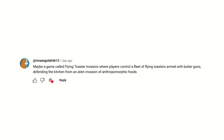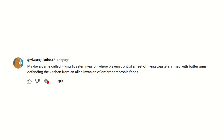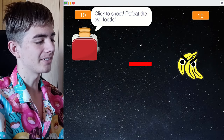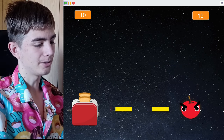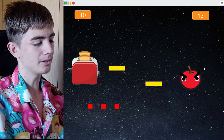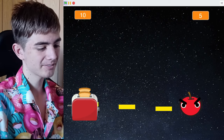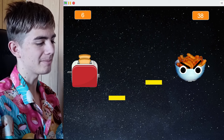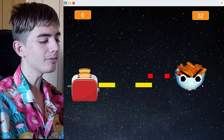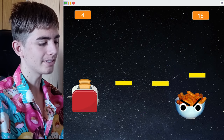Maybe a game called Flying Toaster Invasion, where players control a fleet of flying toasters armed with butter guns, defending the kitchen from an alien invasion of anthropomorphic foods. So this one's a pretty fun one. We've got our toaster. We can click to shoot our butter bullets and hit the evil banana. Banana shoots lasers at us. We defeat a banana, now we've got an apple. Each enemy becomes stronger — they shot lots of lasers at us. It doesn't really have a fleet of toasters, only one — I couldn't get that to work. Giant laser! Yeah, they've got a lot of attacks. Oh, the evil cheesy puffs — it's got really dramatic music. This is so much health! It's got like a million health. I forgot how strong I made these things. And the hitboxes are weird — it hit the bread at the top of my toaster and I died. That's silly.